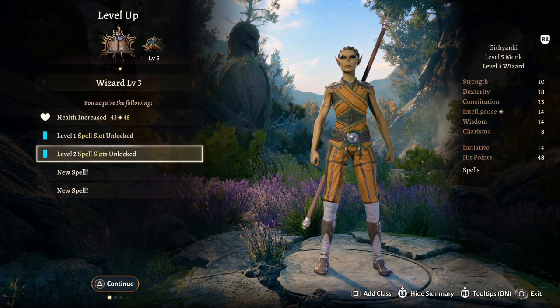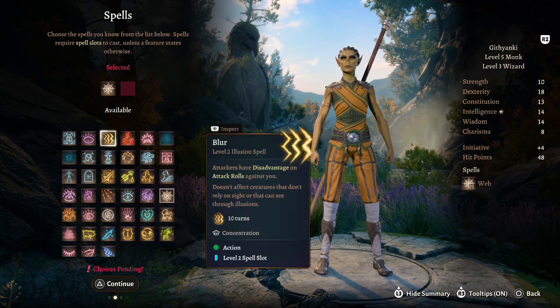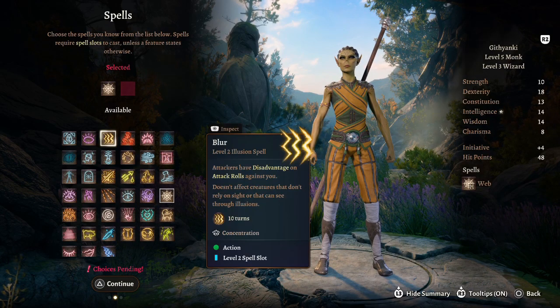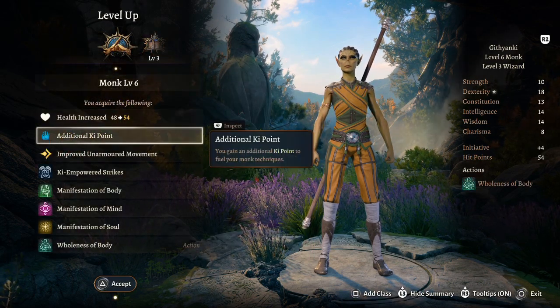Level eight: stay with Wizard to access level two spells. We have to take Web — very self-explanatory — and I'd take Blur, which is a concentration spell that gives attackers disadvantage on rolls against you. That's amazing for survivability.